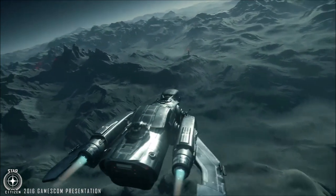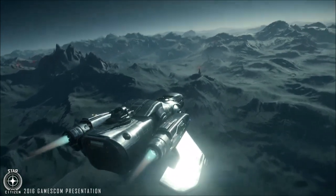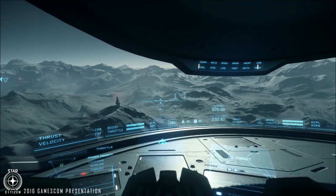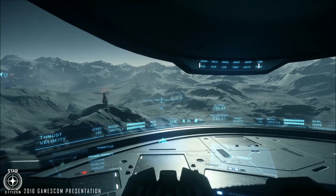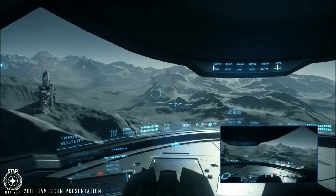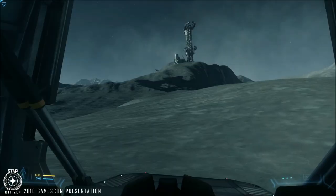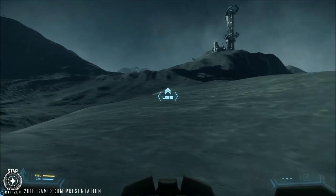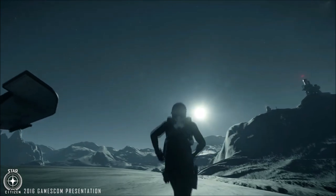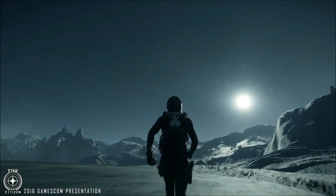There was a small moment in the Gamescom presentation where Chris Roberts said you can have your own corner of a planet, and a lot of people in the Twitch chat said 'space base confirmed.' That's not necessarily true, but I think in an organic way you can do that. One of the things we'll see towards the end of this video is the Item 2.0 system where you can actually manipulate items. It may not seem like a big deal, but it actually is in a space MMO like this — having a system where you can move things around in a persistent universe with lots of players is a cool thing.